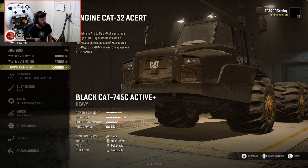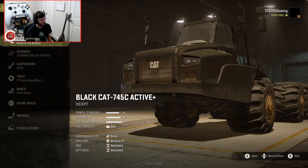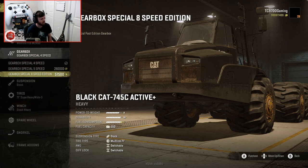Oh my god, this is literally a half a million dollar engine. Let's just use the top-of-the-line Westline B16. For the gearbox we have a Special 4-speed, 5-speed, and 8-speed Special Edition. Let's do the 8-speed.